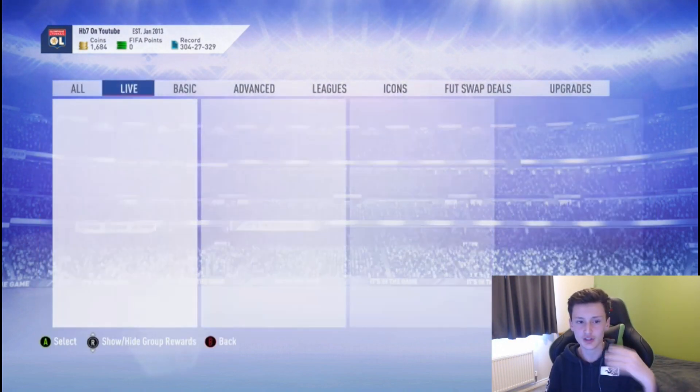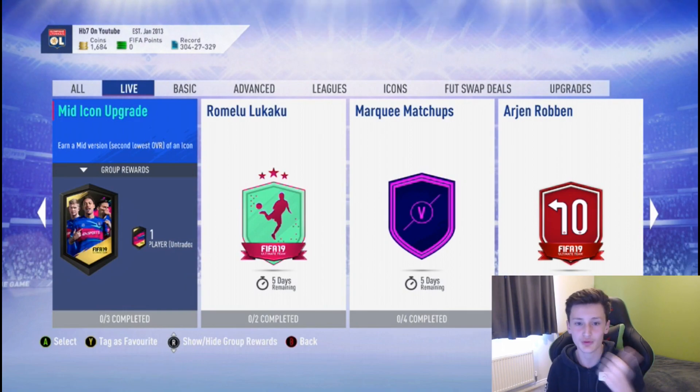Open a bunch of these packs using this method — use all your bronze and silver cards from your club — and then buy the rest of the players you need.